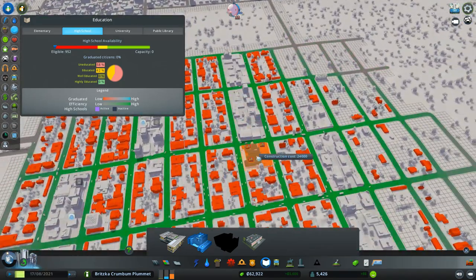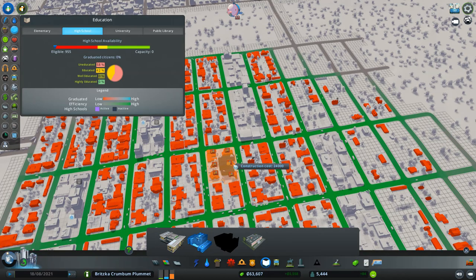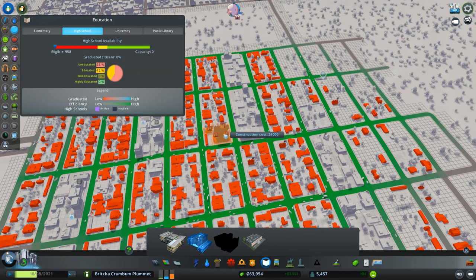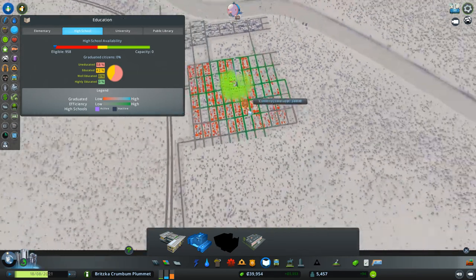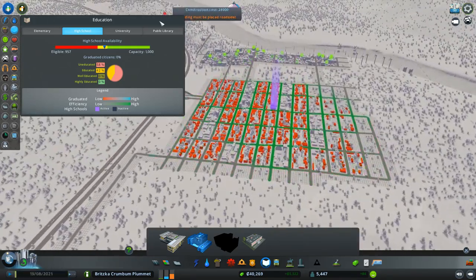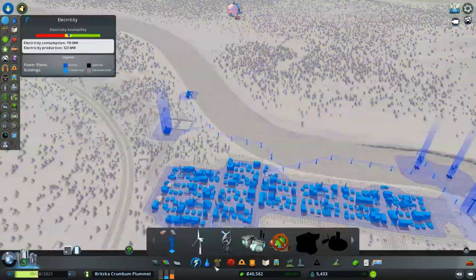I might have to destroy some buildings - it's for the children, right? That takes out so many. Yay, everybody's happy, game over, I win! No, not even close. Alright, let's deal with some power here too.